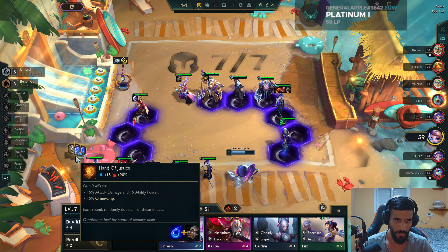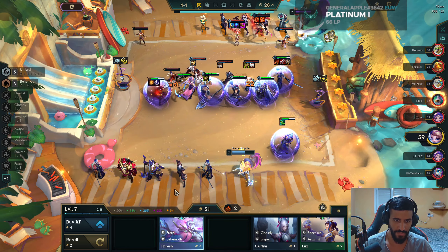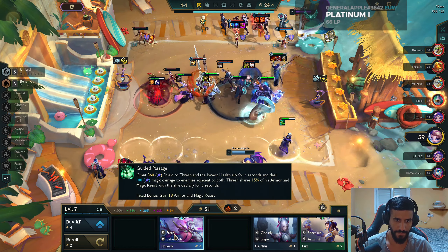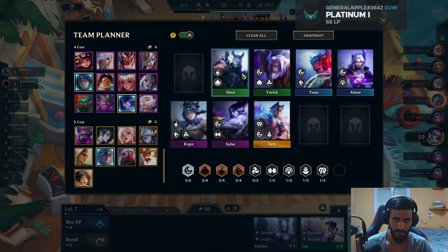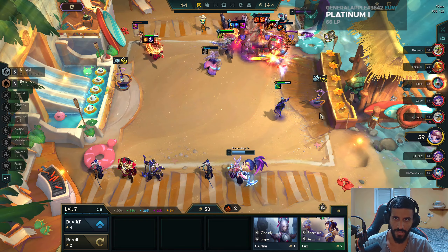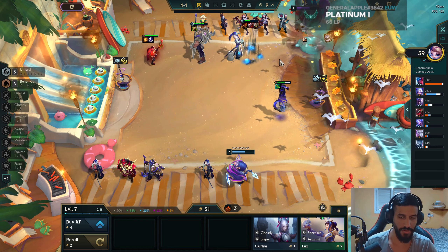The glove will be used to make a Hand of Justice. We'll put it on Kaisa, and we can put the other item on Volibear. Kaisa doesn't really do anything with these items, so we can put this on a Voli. Yeah, we're tearing people up. Did he split into three? What was that? We own them — absolutely no chance.